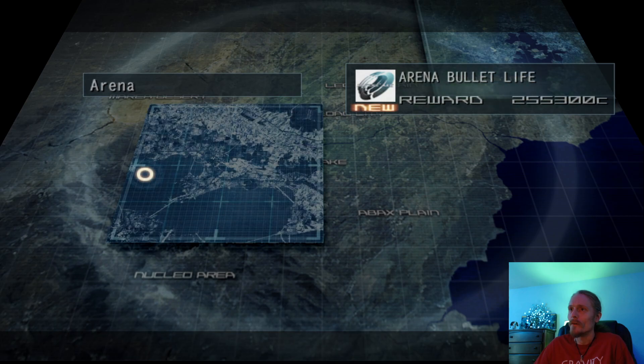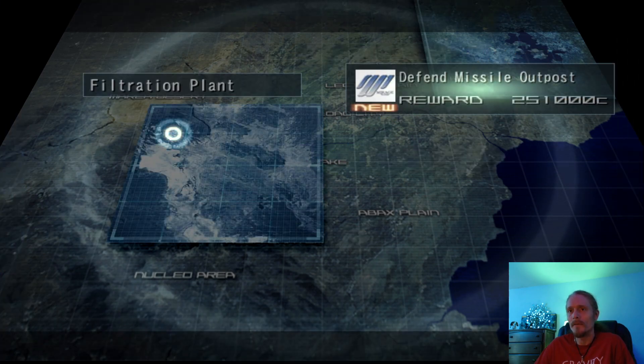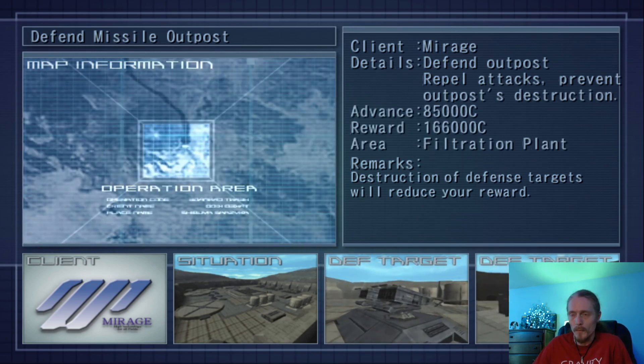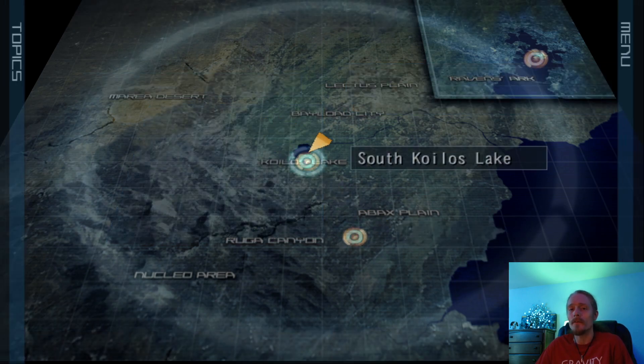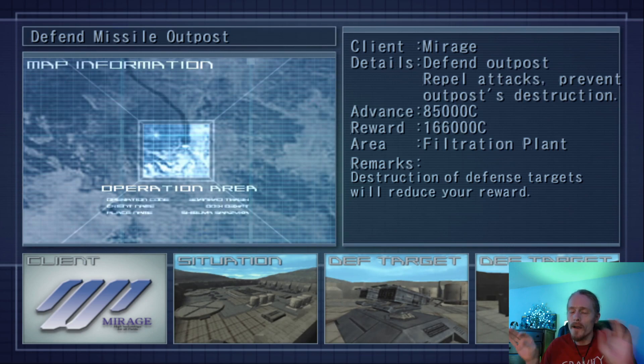Let's see what we got. So we can do an arena match against Bullet Life, we can do Defend Missile Outpost — which is just a marathon where we have to destroy a bunch of enemies and get paid more the more stuff we blow up — and Support OAE Invasion. I happen to know this mission is going to persist after we do the other one, so let's do the other one. For this one, we're jumping right into this military base. There's going to be a few little tiny robots that shoot grenade rounds at us, and we need to blow those up and then blow up a bunch of buildings. There are going to be a bunch of planes flying around too — it's just sort of a marathon of destruction. Let's go blow stuff up!